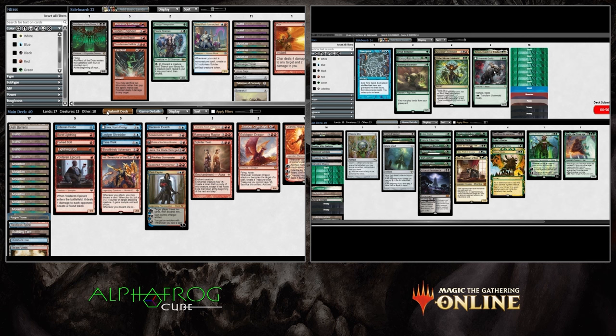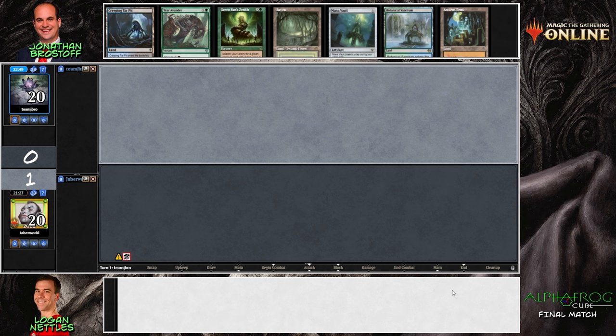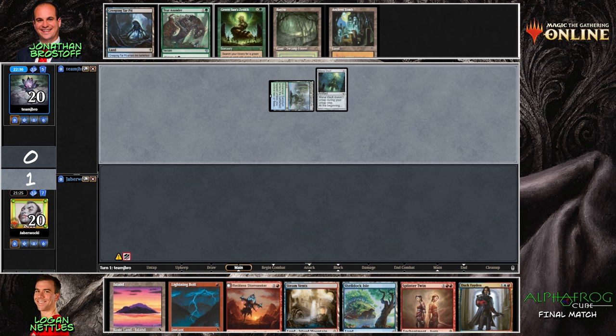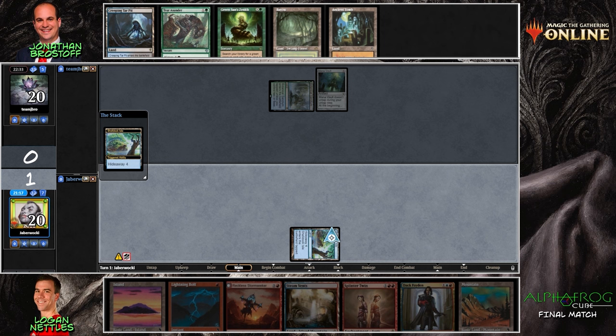The cost on Natural Order is generally kind of high, but you're playing against blue-red so there probably aren't very many good ways to get rid of a creature with very high toughness. Jonathan might just be needing to go bigger to beat the faster plan — getting out in front of it makes it hard for them to attack. Looking at both hands: a turn one Mana Vault on one side, and Dack Fayden plus Splinter Twin on the other. Two keeps — this game is going to be fantastic.